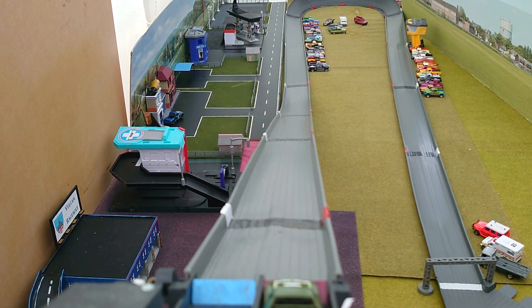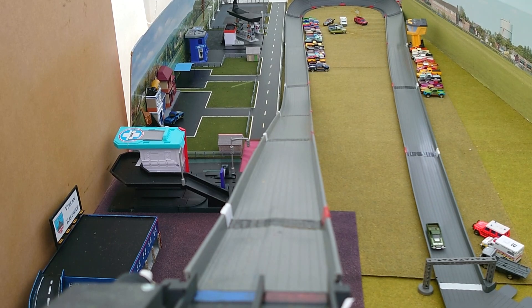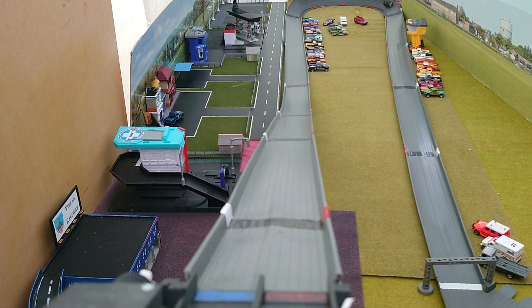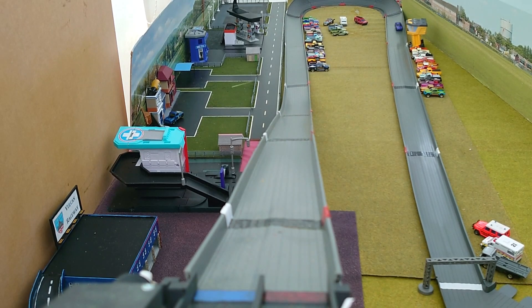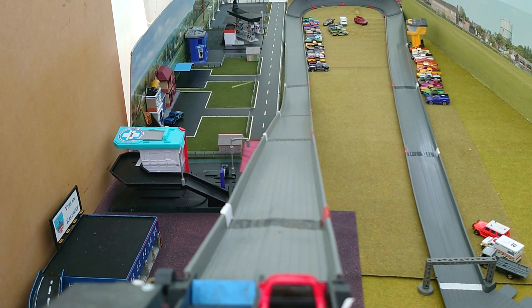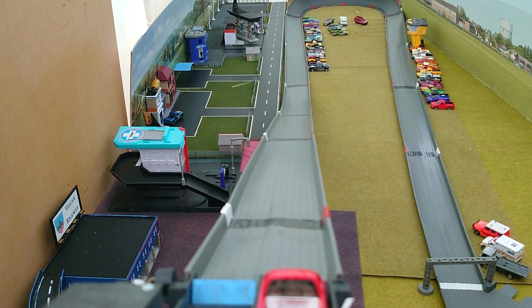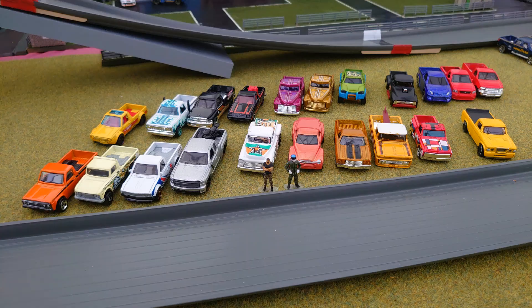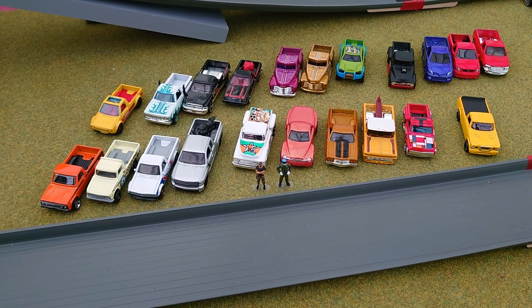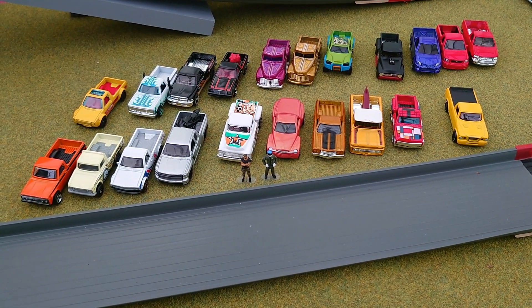We've got 17 through, so there's going to be some eliminations by choice — we'll get down to that after this. Green Ranchero doesn't make it. Black Custom 56. Blue Motormax Ford Lightning goes through. Red Lightning goes through. Last up, the red F-150 goes through. So from these 21 that have made it down both lanes, I need to choose 16 that are actually going to race in the competition. I'll get that done off camera and come back to you with the decision on the final 16.